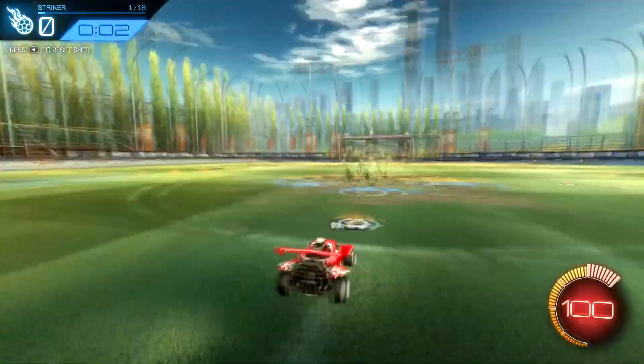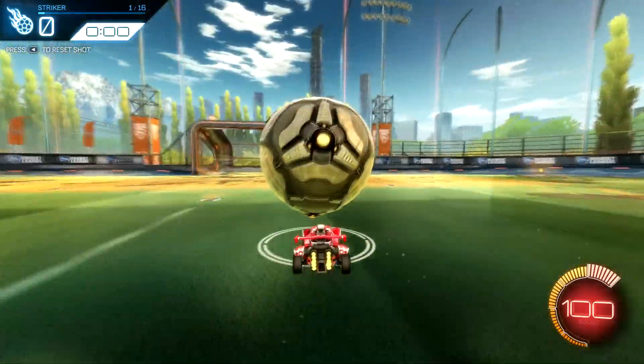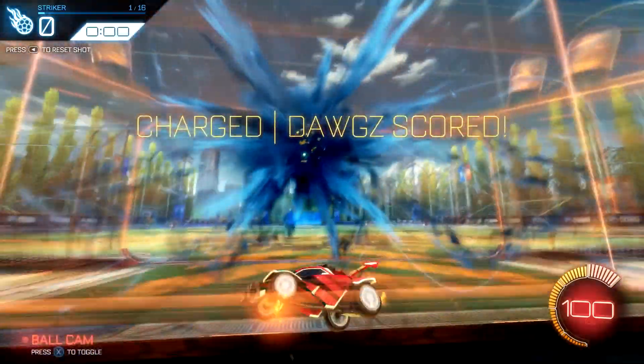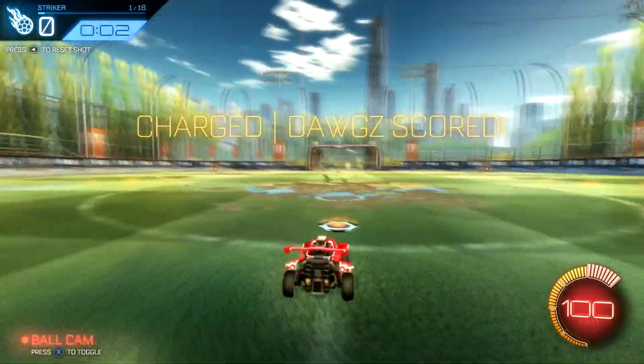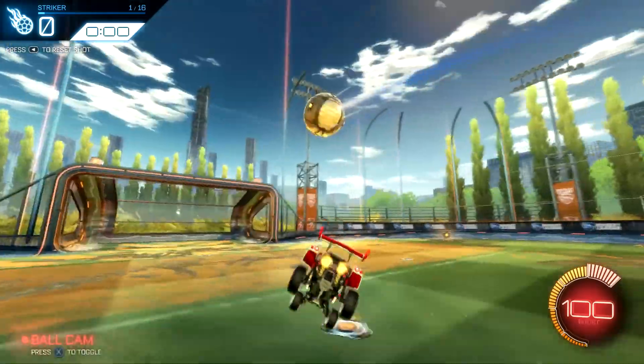Your best bet in that situation is some sort of double jump to an air dribble. The ball needs to be pretty much on the windshield — that will stop it flying away when you jump. You don't have to hold jump for a long time; that's bollocks. You can just do any sort of flick off of that.